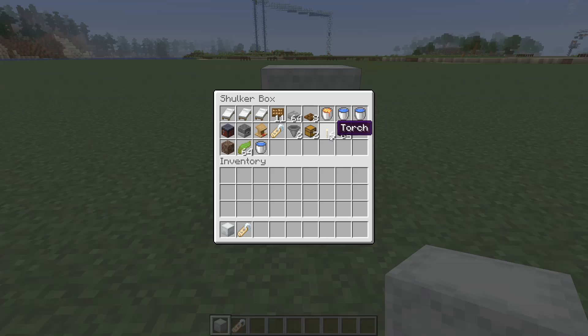Also bring some carpet along with you — this is for the lower half capture area so that no golems spawn in. If you're going to build a water elevator to get up and down, these are the additional items you'll need for that.